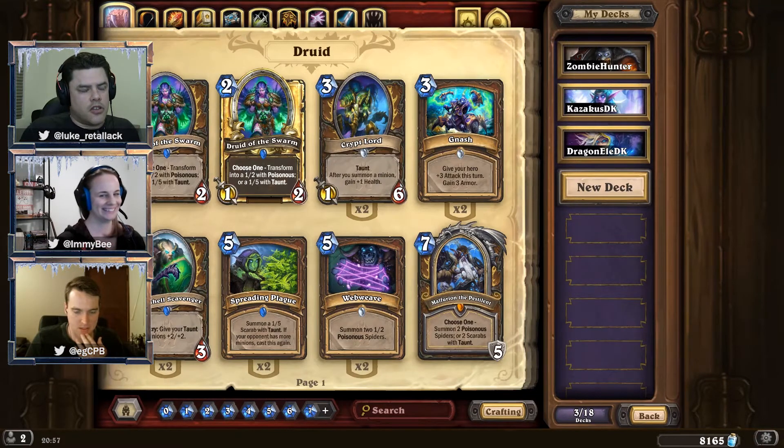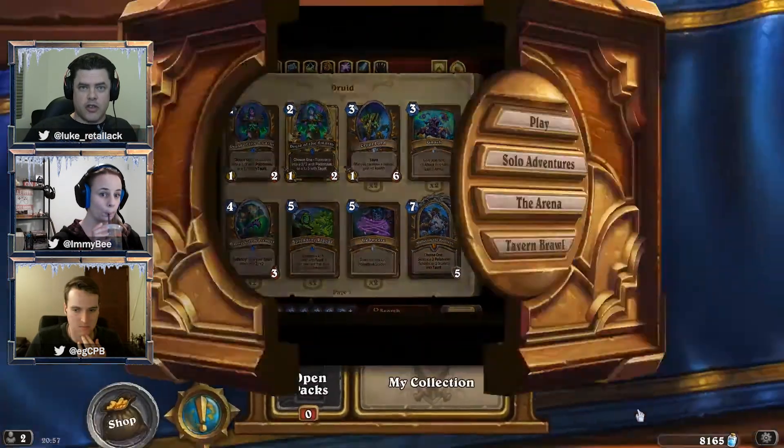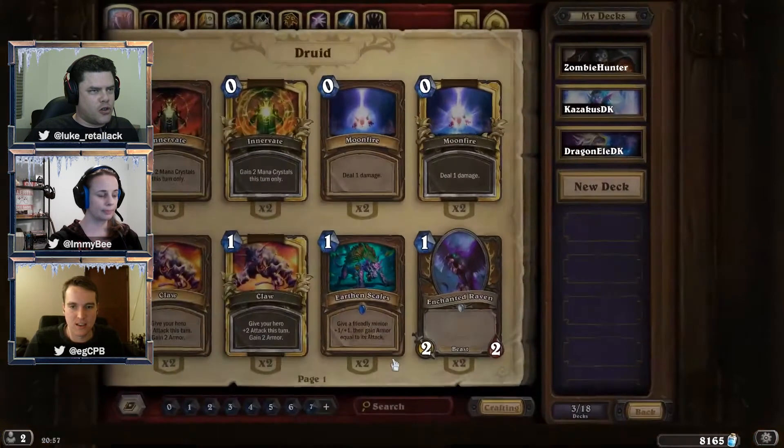There's a ton of new cards added to the game, and we've opened a stack of packs individually, so we've all got some new toys to play with. One of the best ways to play with the new toys is to actually do an arena draft, because we can randomly pick a bunch of cards from the new expansions — they tend to weight the new cards a little more favorably in the random draw. But before we do that, there's a whole bunch of cool cards in the game. Christian, what do you like the look of at the moment? What caught your eye with the new set?